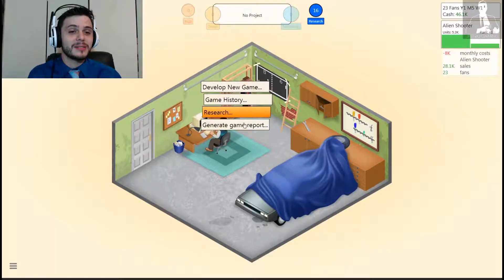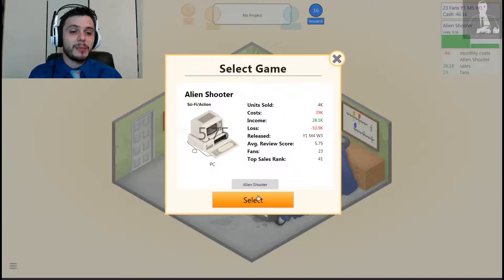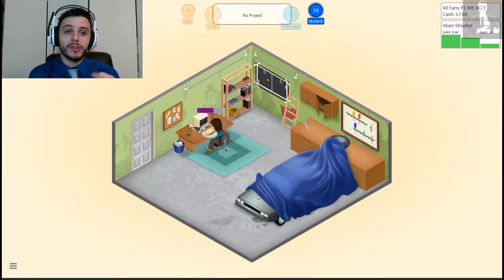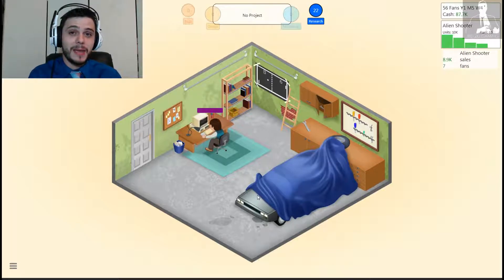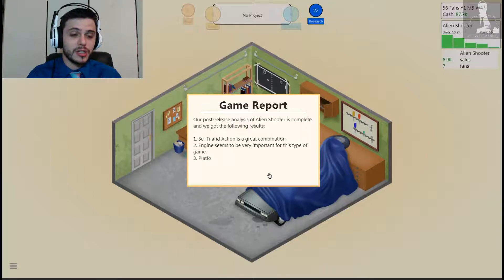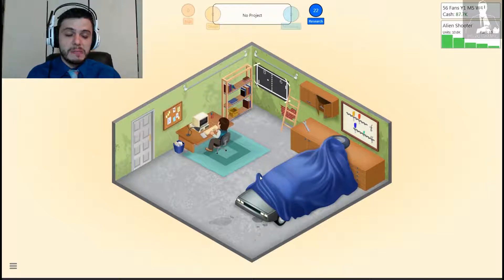We're actually going to generate a game report on Alien Shooter. What that's going to do is go over the combinations of genre versus platform versus the theme of the game, and that will give us good insight. Sci-fi action is a great combination. Engine is really important. PC action is a good match, which is medium.